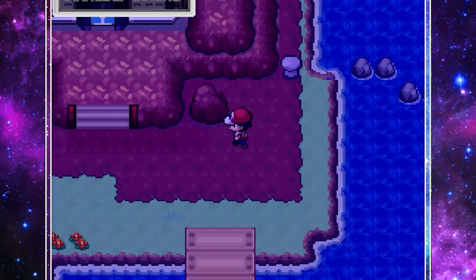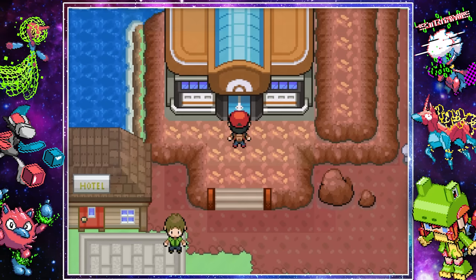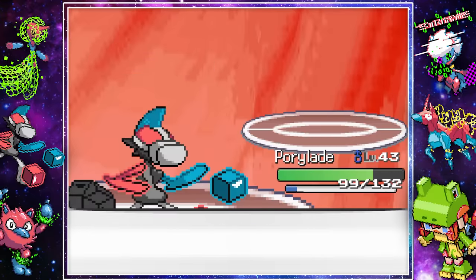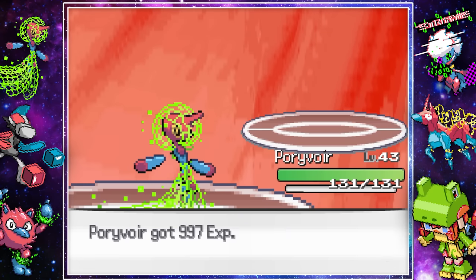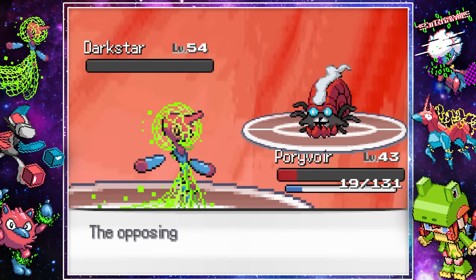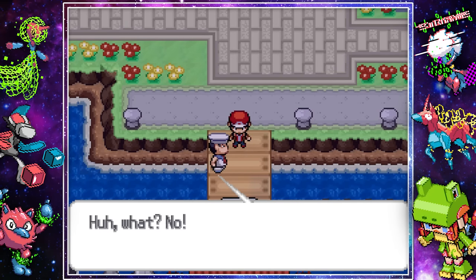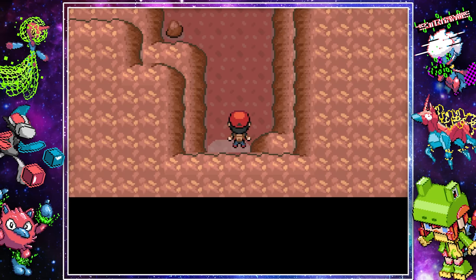Which brings us to Cinnabar Island. We ran to the basement of the Pokemon Mansion where Blaine was waiting. After getting him back to the gym, we faced off against his rock-type Pokemon. His first Pokemon, Ligma, manages to take out Pori Dash with Earth Power, but our Gallade fusion takes it out with Leaf Blade. Doodood falls quickly to Leaf Blade, his Axe Cargo falls to Moonblast from Porivore, and after Close Combat deals massive damage, we finish off his Dark Star with Moonblast. Seventh gym badge — easy.